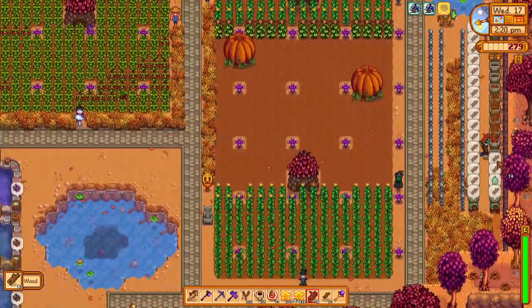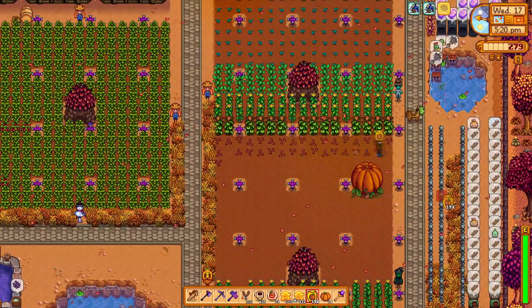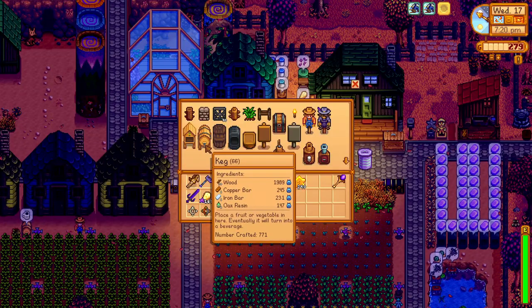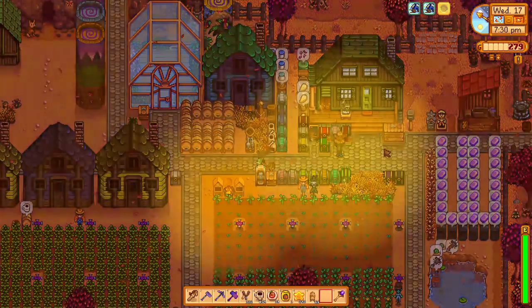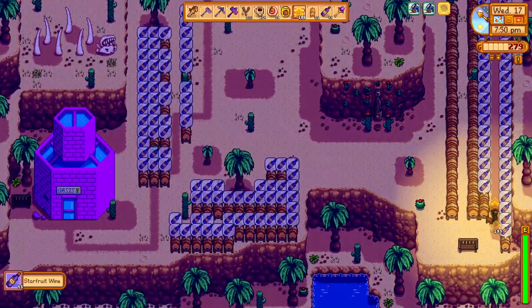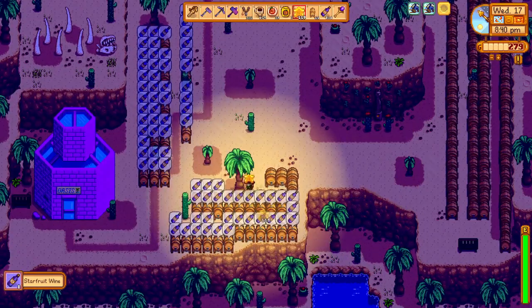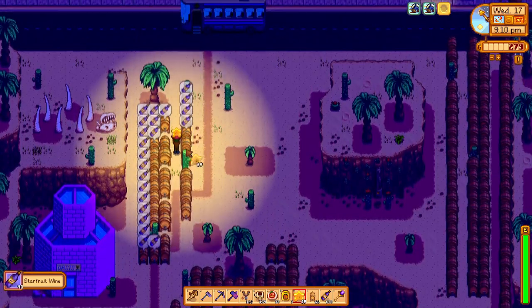Back at the farm, we keep cycling our wood chippers, get a round of coffee in, and plant our pumpkin seed where the pumpkins had grown on our field. We then use the wood we've gathered to craft an additional 66 kegs. We warp to the desert and begin cycling all of our starfruit wine kegs there, though it's already getting quite late in the day.